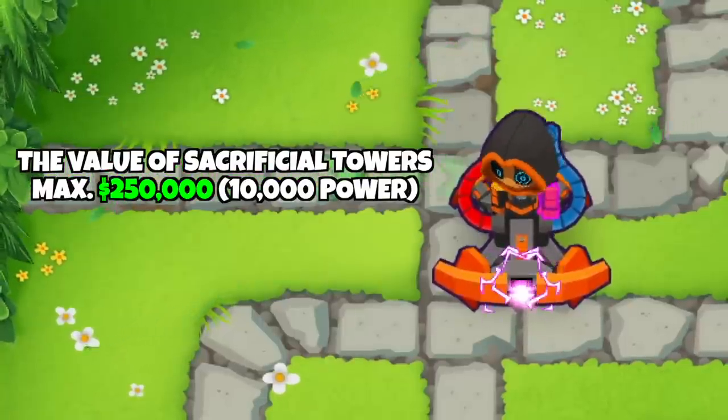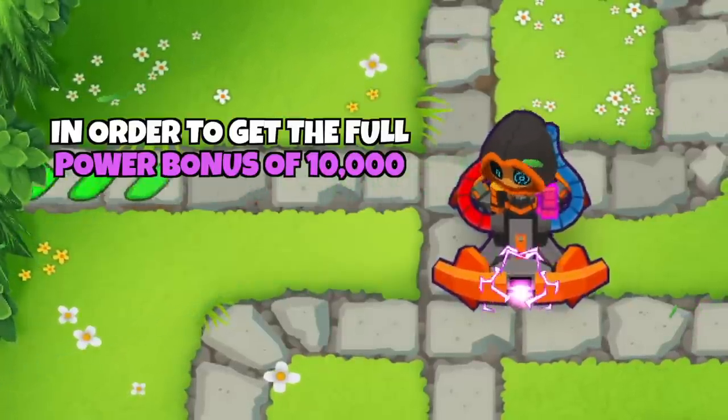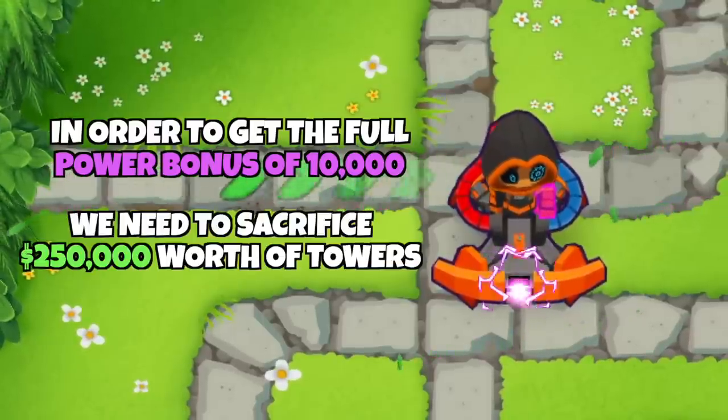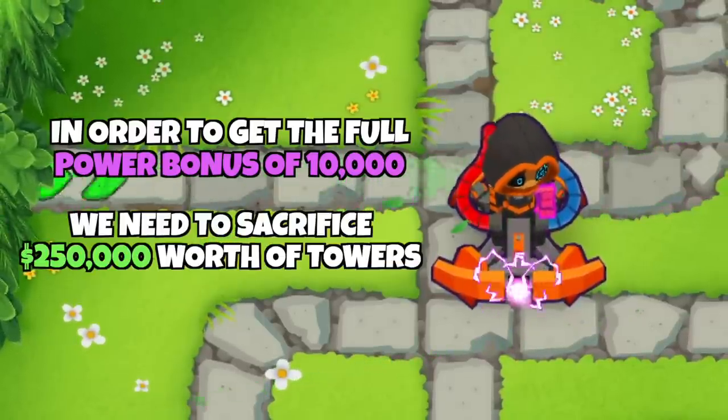The value of the sacrificial towers of 250,000 means that in order to get the maximum bonus of 10,000 power, we need to sacrifice 250,000 worth of towers, which translates into some very tedious upgrading.